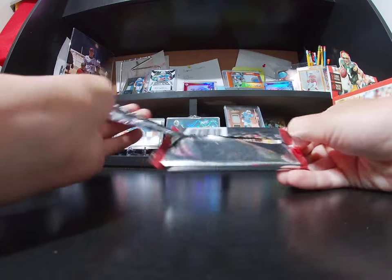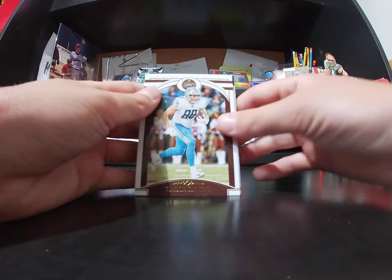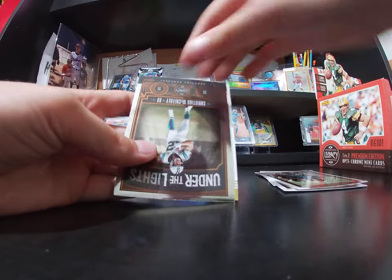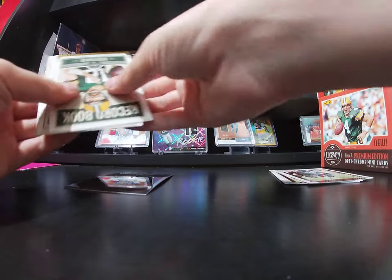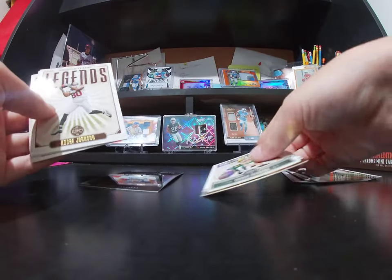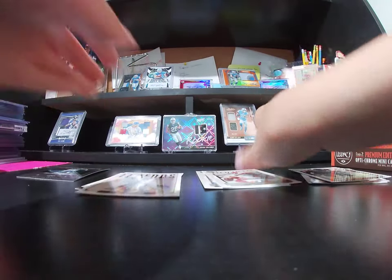First pack now. Starting off good! TJ Hockenson — go check out the other video — some Quentin Nelson, Chris Carson, Under the Lights Christian McCaffrey. Base rookies, inserts. Record book Aaron Rodgers, good inserts, rookies. Andre Johnson, Tee Higgins, Van Jefferson. That's first pack.